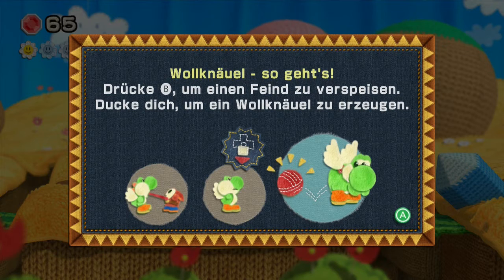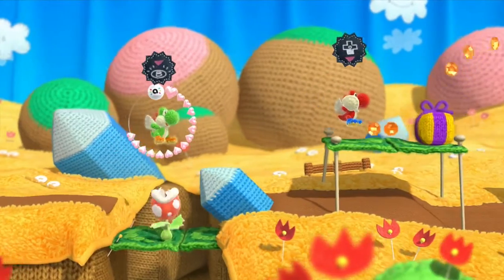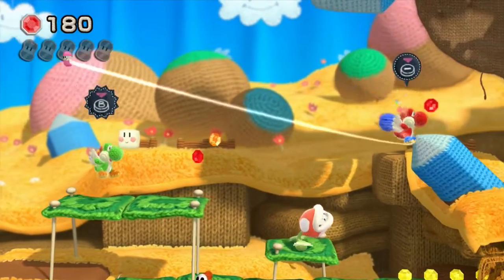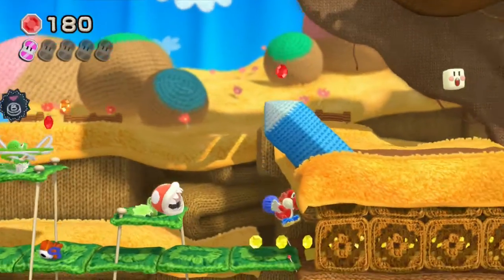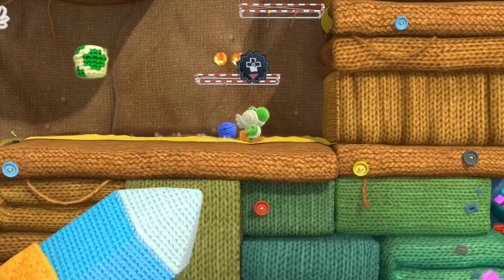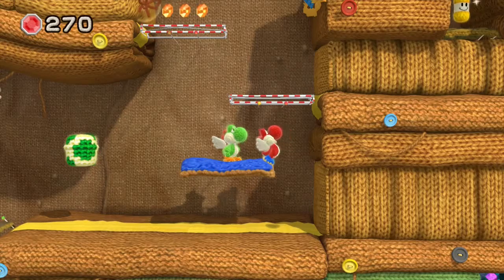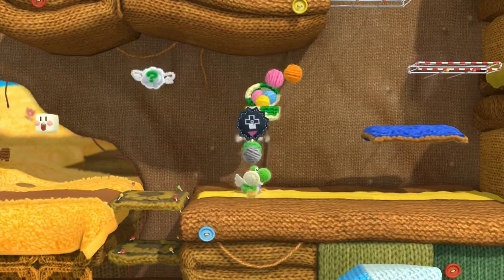Wolkenwolly Yoshi, so geht's! Drücke B, um einen Feind zu verspeisen. Drücke es nochmal, um eine Wollknolle zu verspeisen. Ich bin aus den Rängen geraten – das habe ich nicht bemerkt bei den beiden Yoshis. Wenn wir auf Plus drücken, sehen wir übrigens beide, was wir alles haben. In dem Fall haben wir eine Blume eingesammelt. Ich muss echt auf die beiden Yoshis achten. Wollknollen kann man immer gut gebrauchen.